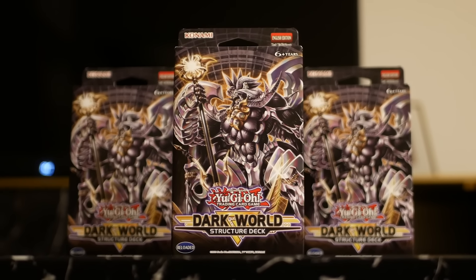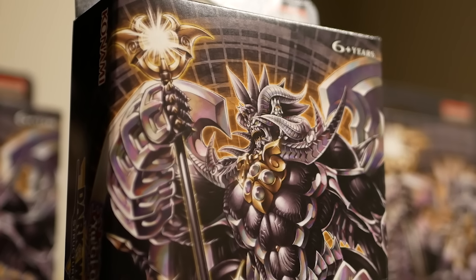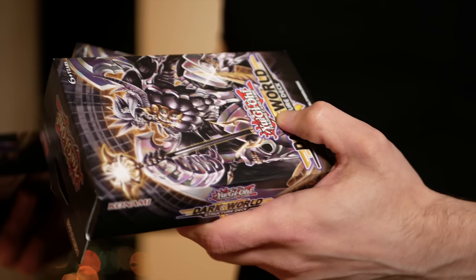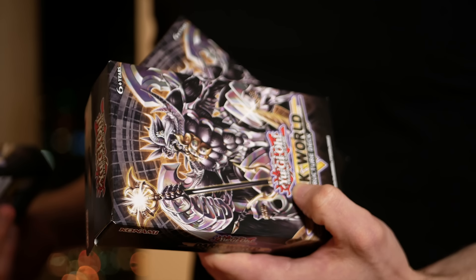Today we are opening the brand new Dark World structure deck. It is an incredibly nostalgic archetype that premiered 17 years ago in Elemental Energy and is still getting support to this day. You can pick it up November 30th at your local OTS or at general retail December 2nd. We're going to sit down and enjoy a very nostalgic but updated opening.